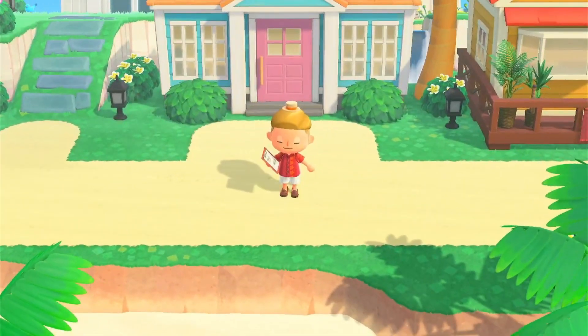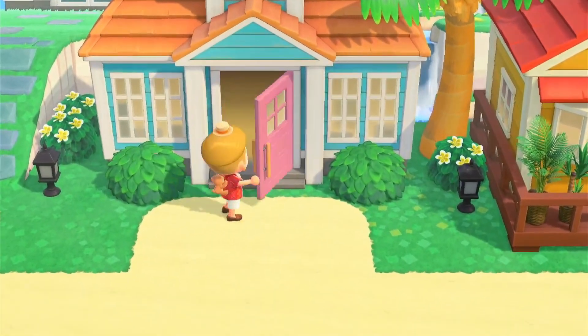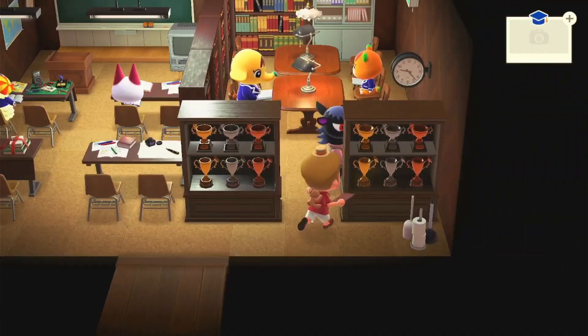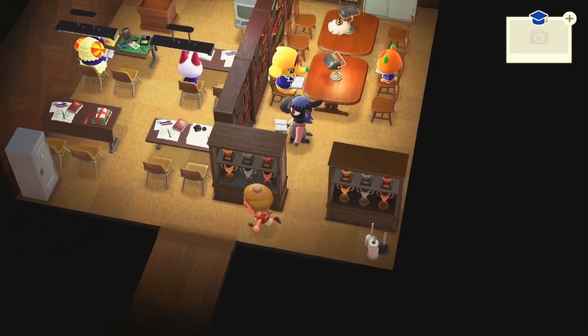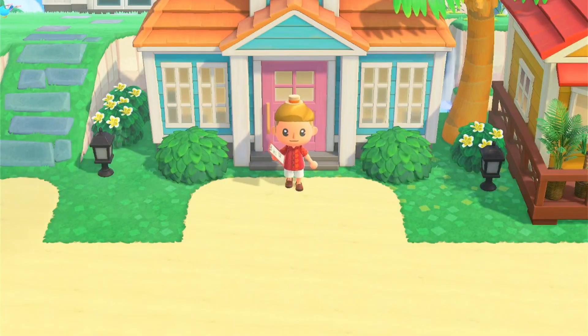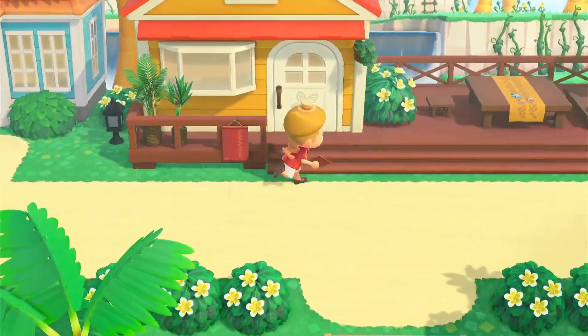We've got our main building there which I'll give a tour of in a second, and then we also have all these other buildings which you unlock after seven remodels. After you remodel seven villagers' homes you can do things like the school — I just did this one and it came together pretty well. Over time it becomes a full-fledged community. Your villagers can travel to this island, and you basically get twice or even three times the amount of buildings when you get this DLC — all for only 25 bucks.